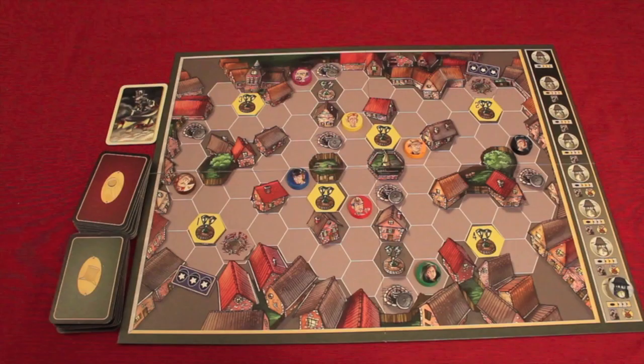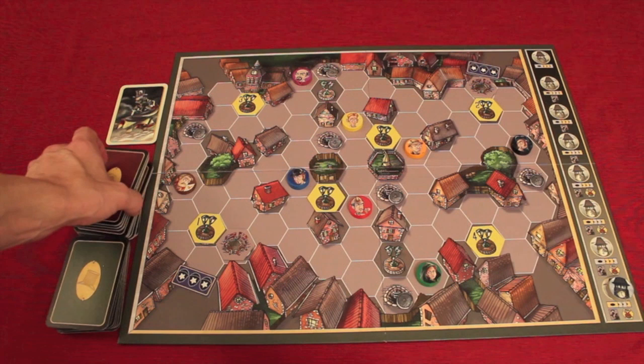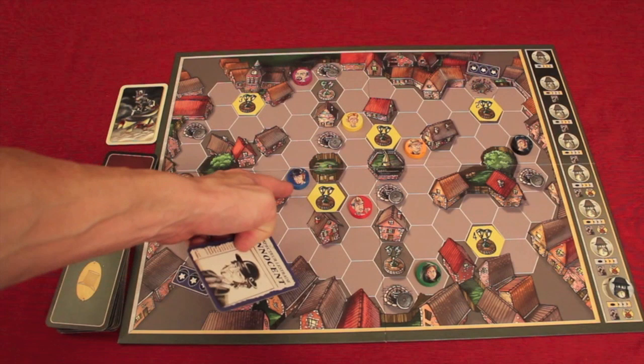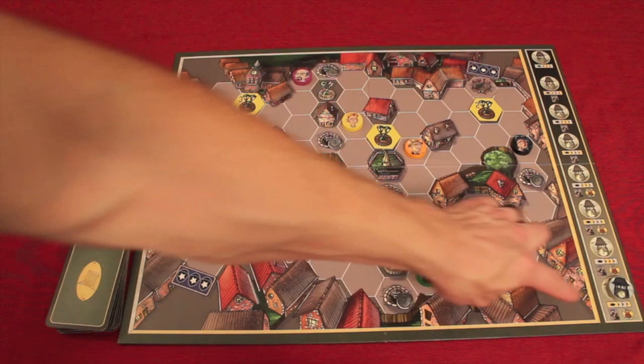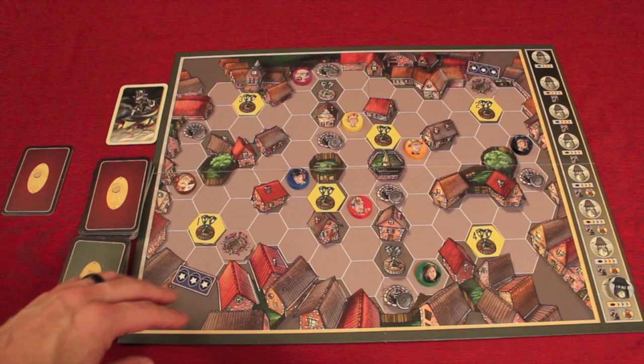Mr. Jack is set up and it's always set up the same way every time you play it. There are eight characters around the board, and the game is played over eight different rounds. One player is going to be Mr. Jack, and at the beginning of the game he takes one of these character cards shuffled, picks one — say Inspector Le Chard, the blue character — and has disguised himself as that character for the whole game. Mr. Jack is trying to either last through all eight rounds without being caught, or escape out through an open city gate before the eighth round. The Inspector is trying to find and arrest him before either of those things happen.